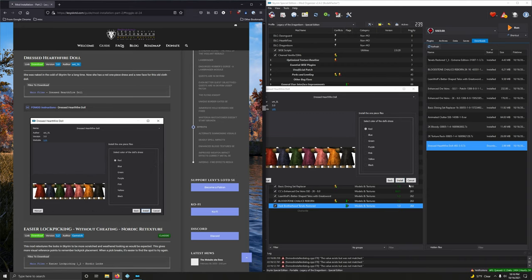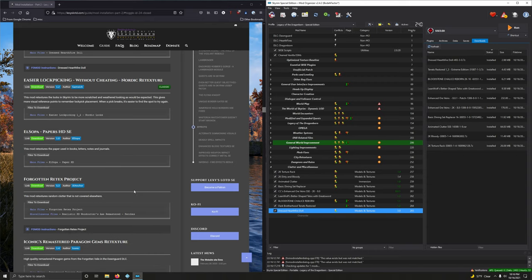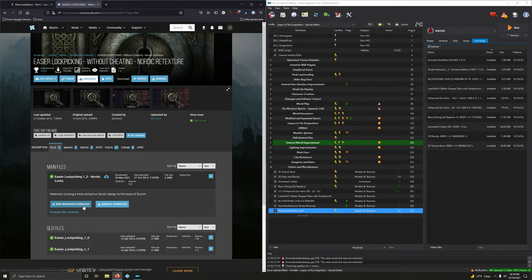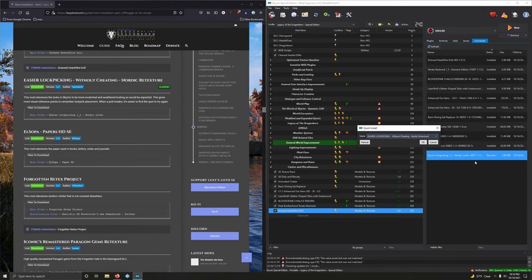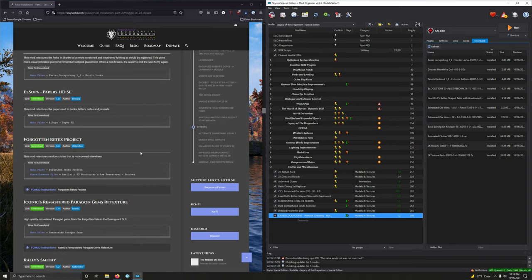In the FOMOD we're sticking with the default, going human zero, and sticking with red. Install. Activating. Easier Lockpicking Without Cheating Nordic Retexture — retextures the locks in Skyrim to be more scratched and weathered looking, giving more visual reference points for lockpick placement when a pick breaks. Only one option — mod manager download. Install and activate.